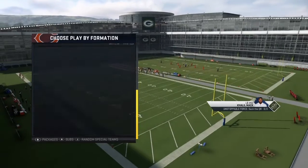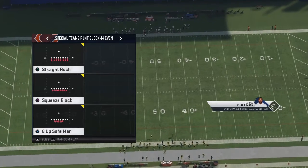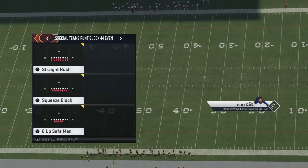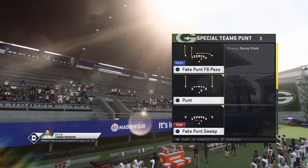What we're going to come out in is the squeeze block. It does work. I've had it work in Street Rush, but in practice mode here, just lapping it down a little bit, squeeze block has been a lot more reliable. So we'll do squeeze block and obviously punt.